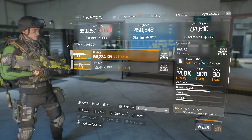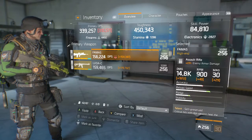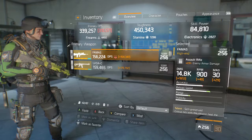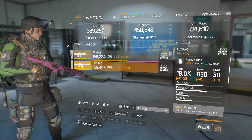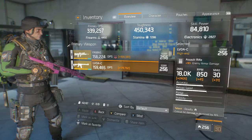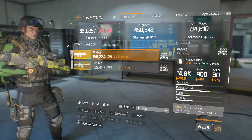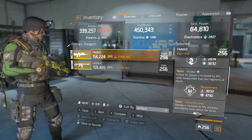On my FAMAS it's plus 20 and plus 23 armor damage, and as you can see it's plus 1900 damage — so it'd be like almost 17,000. And then this one is automatically 18,000, so it's actually 20,000.4 damage, and the other would be almost around 17,000 something.